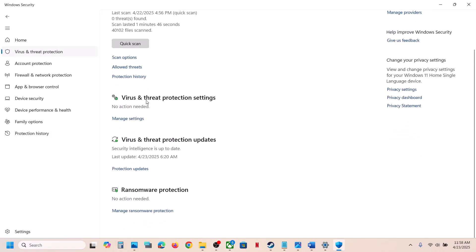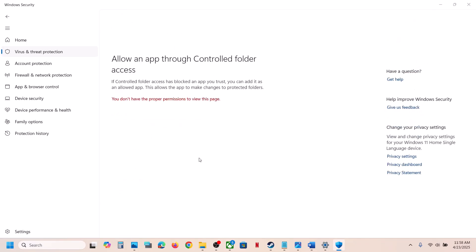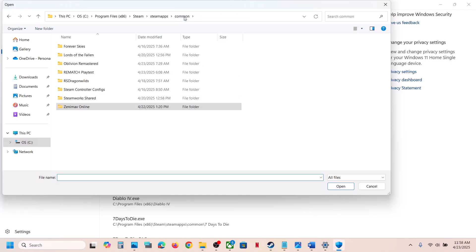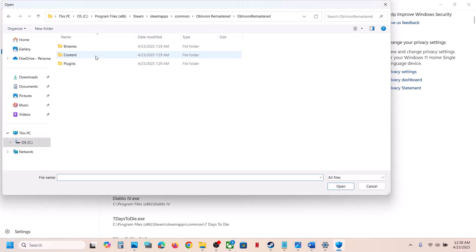Go back to Virus and Threat Protection, scroll down, and click on Manage Ransomware Protection. Click on Allow an App Through Controlled Folder Access, click Yes to allow, then click Add an Allowed App, and select Browse All Apps. Navigate to the game installation folder and select the game exe file, then click Open.